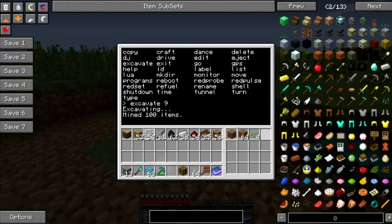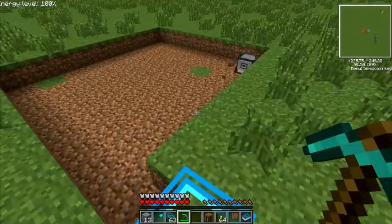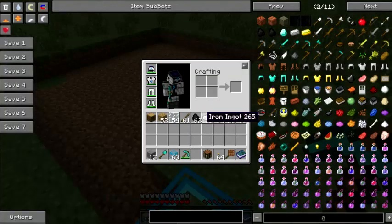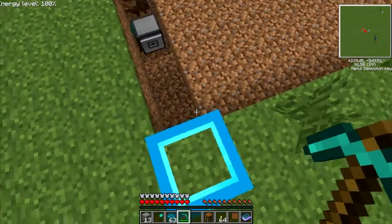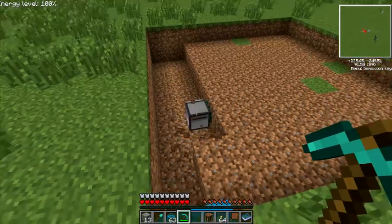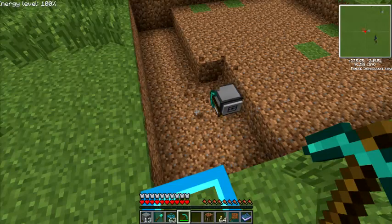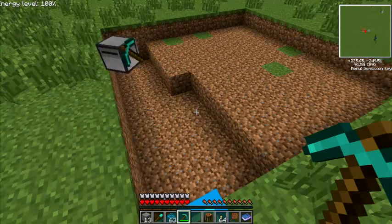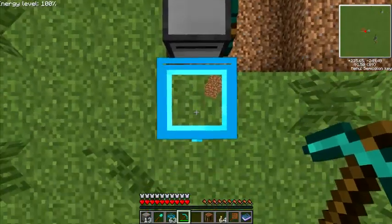I'm just going to remove the fuel so you can see what happens when it runs out. You can see it used a couple of pieces of coal already. And here it comes back — it just ran out of fuel. It's unloading items, so now they're in the chest here.